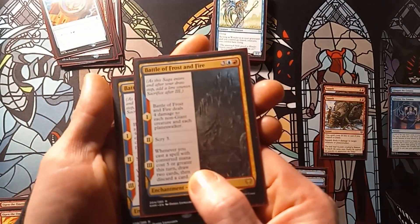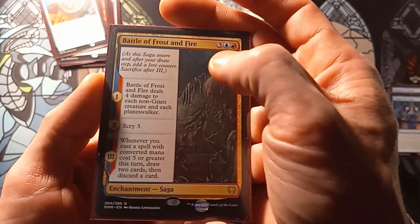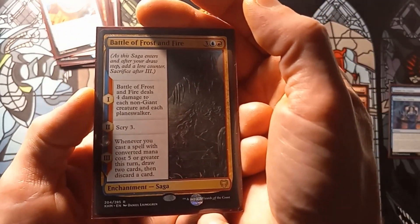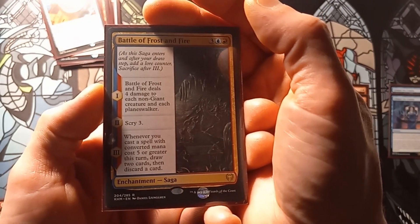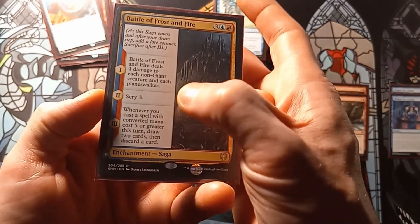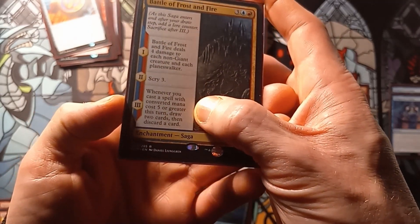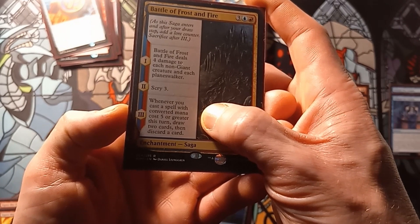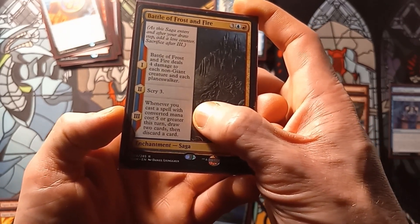We have two copies of Battle of Frost and Fire. The first effect: Battle of Frost and Fire deals four damage to each non-giant creature and each planeswalker. The second effect: scry three. The third effect: whenever you cast a spell with converted mana cost five or greater this turn, draw two cards then discard a card.